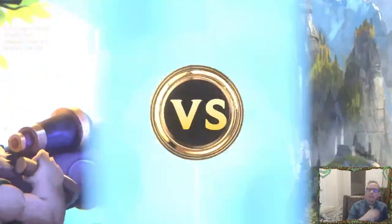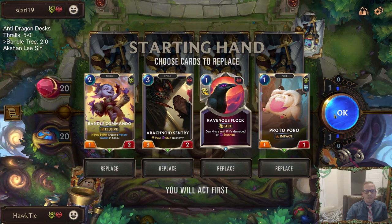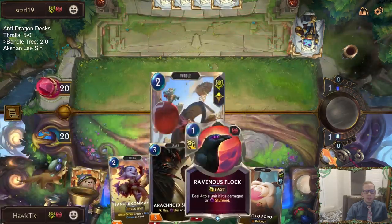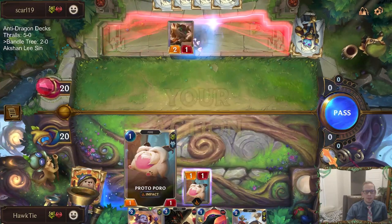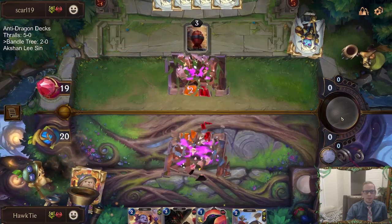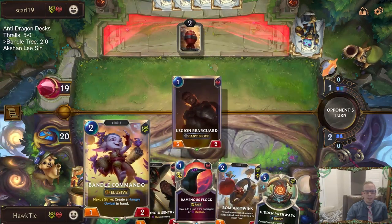Oh no, Ziggs Poppy. We're playing against Aggro. Good hand, though. We have Sentry Flock to stop a Poppy or a Ziggs. We have Protoporo that can block their one-drop. Vandal Commando that can get us more one-drops. This is a good hand — doesn't mean we're going to win, but this is an ideal hand.